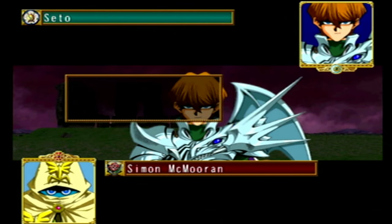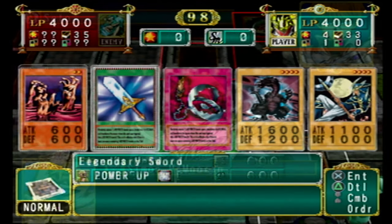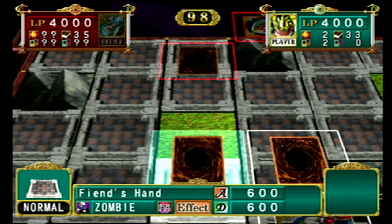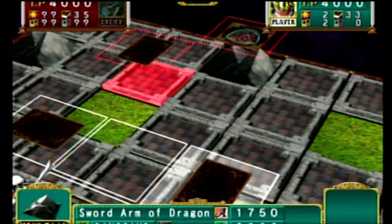After wrapping up Yugi's route, we take Kaiba's route. The story has just been to fight each of the Tudor allies in a straight line. We're given back our deck from the last run, so we can just breeze through this entire route. There's not really any challenge in the second run of this game, as it doesn't escalate difficulty at all.